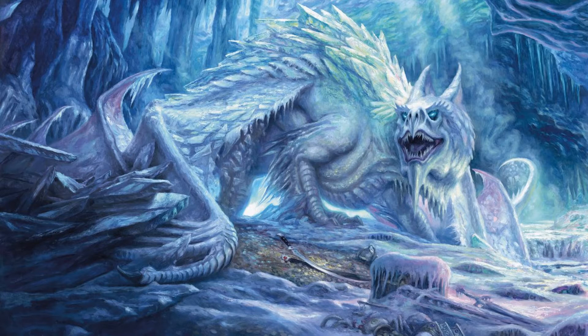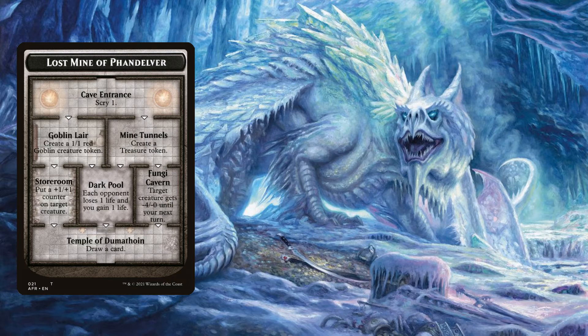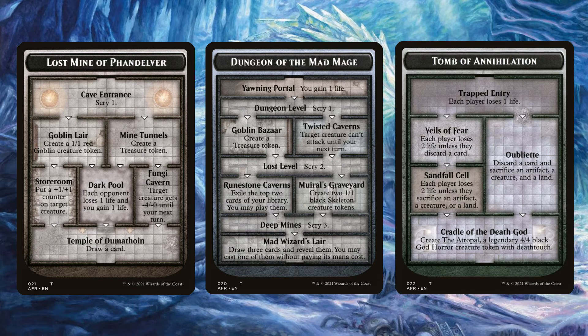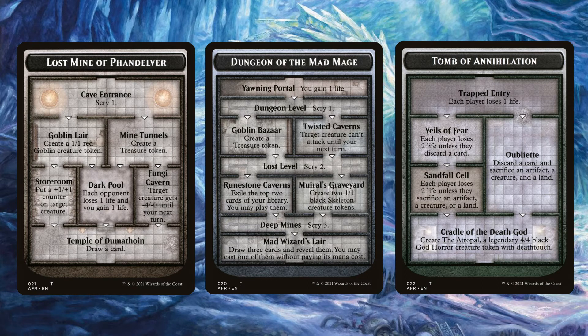There are three dungeons we can venture into. We start with the Lost Mine of Phandelver to get through as quickly as possible, enabling creature abilities. The most important is the Dungeon of the Mad Mage — if we reach the Mad Wizard's Lair, we draw three cards, reveal them, and may cast one without paying its mana cost, with scrying beforehand to set up our big creatures. The Tomb of Annihilation is the third option; you can only venture one dungeon at a time, so you must complete the current one before choosing another.